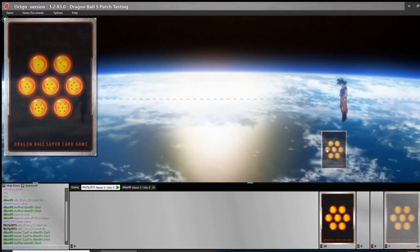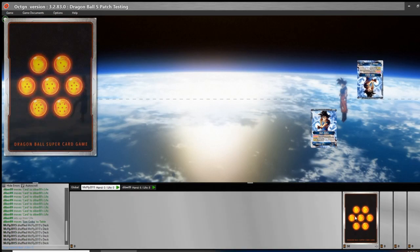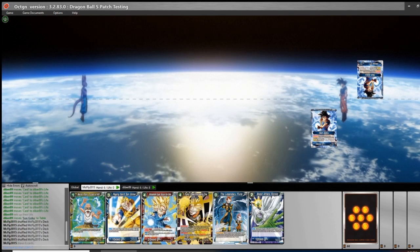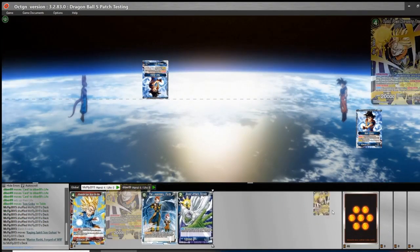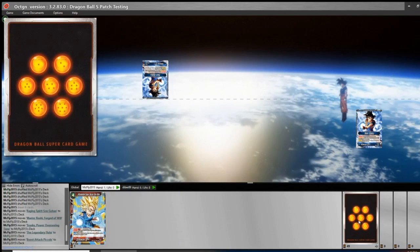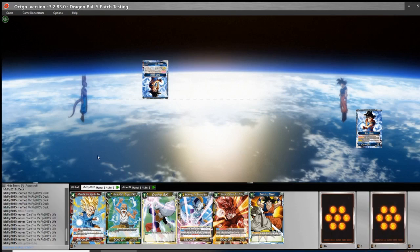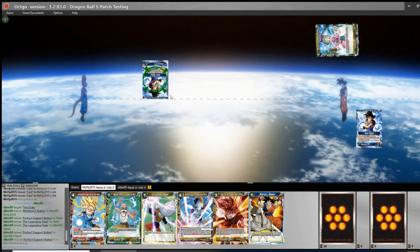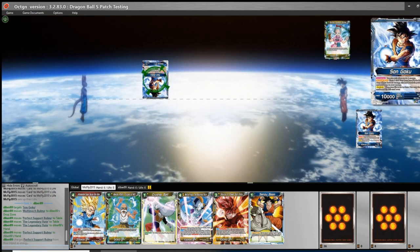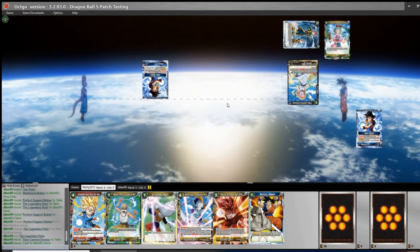What is up, Scrub Fam? I'm here with the deck profile that was just posted — this is the blue-yellow SS3 and we're going to be playing a game so you guys can see how it plays. We're playing an SS3 mirror. What we're looking for is to awaken our card, so we're looking for Source of Power, Son Goku. When playing this deck we want to stay on color. Our hand is actually pretty defensive with the perfect play — we have the Crusher Ball ready if they try to play Source of Power or Digging Deep.